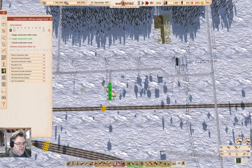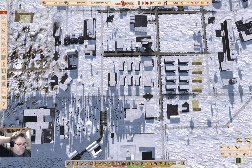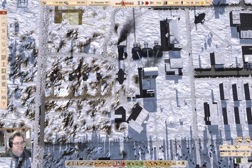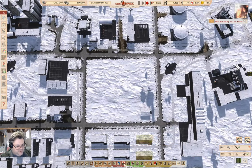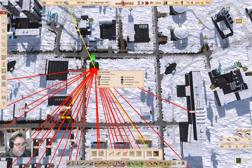Now I can go ahead and build this and this. I need that to be constructed. In fact, I need this power operation going before the rest of the thing gets sorted out there. I think I'm also going to need, for the new heating system, a large full-size heat exchanger up here.